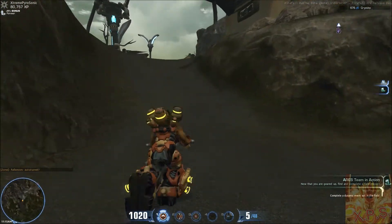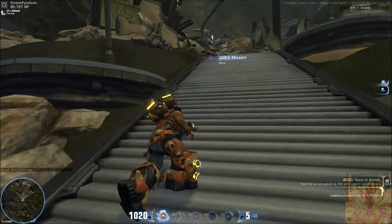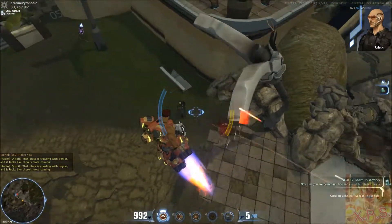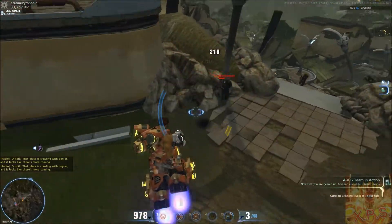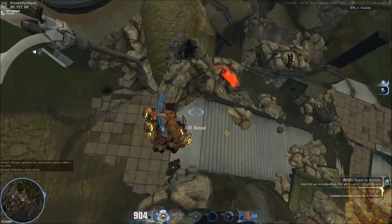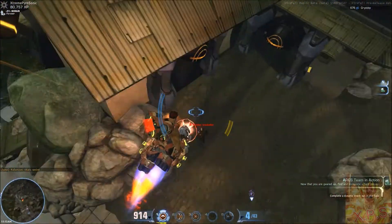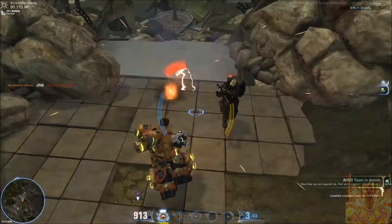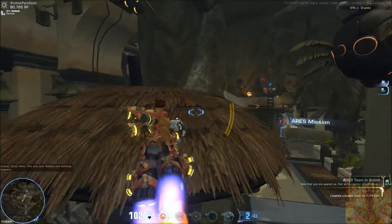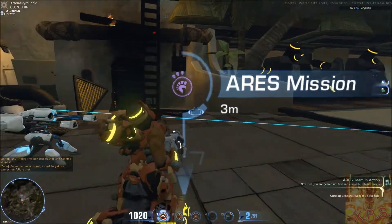They've added some new battle frames, but what they've done is you don't have to tier them up anymore. Now you just have to buy them if you have enough pilot tokens, or red beans — real money — to buy them. They're based on two types of each battle frame: two types of assaults, two types of dreadnoughts, two types of fire mech, two types of engineer. For assault, which is what I'm most familiar with, there's Firecats and Tiger Claw. Firecats is pretty much high offense, causing damage over time using fire damage.